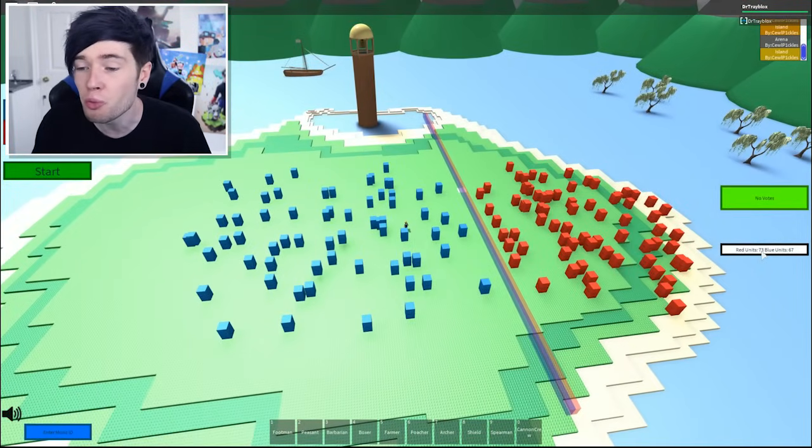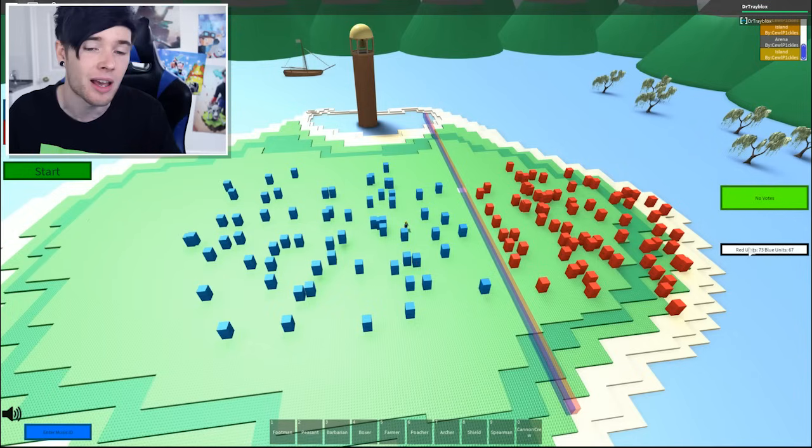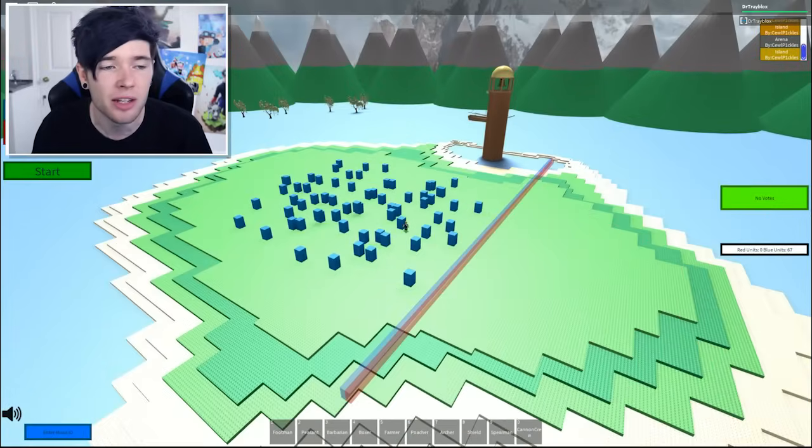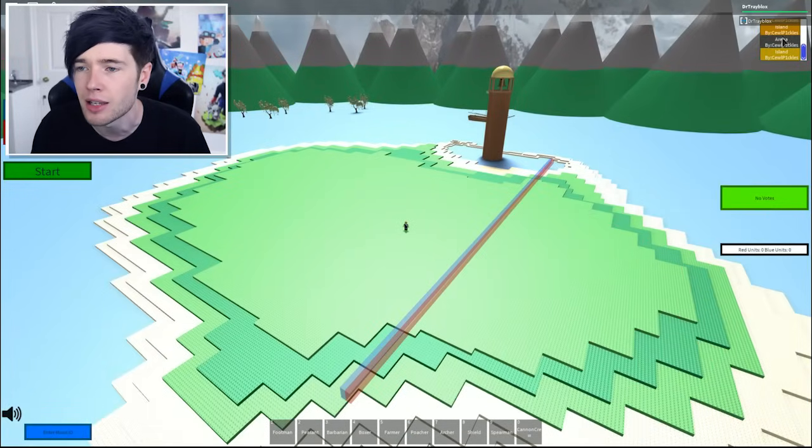The reds had 73 units and the blues had 67, so the blues won even though they had less units. Let's choose a different map and try this again — let's go for arena.